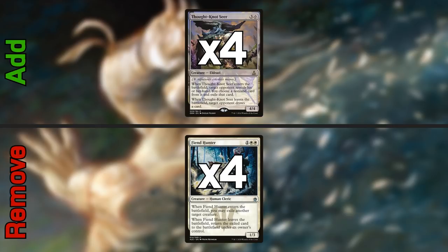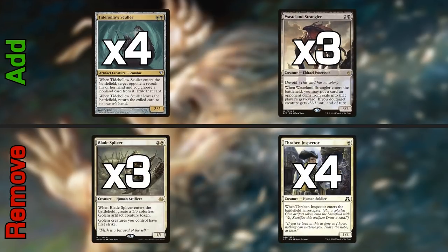Next, Thought-Knot Seer is going to replace Fiend Hunter — it's just a better win condition. After that, Tidehollow Sculler and Wasteland Strangler come in together, because adding them means you'll upgrade your mana base at the same time. You're going to pull out at least three of the Blade Splicers and all of the Thraben Inspectors. Thraben Inspector is good at drawing cards, but ideally in a Death and Taxes strategy we want to put our opponent off-tempo — removing stuff from their hand is more important.